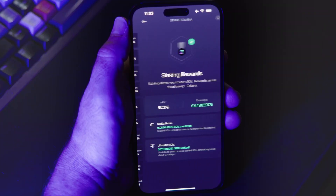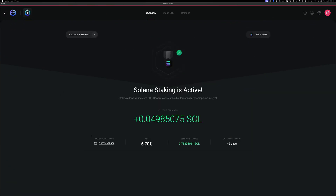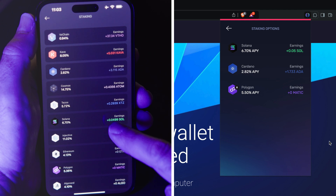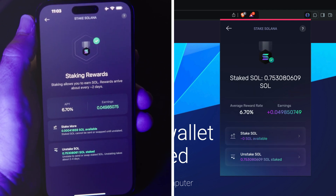Now let's learn how to check how many SOL rewards you've earned — first with the Exodus mobile app, Exodus Web3 app for Chrome and Brave, and then with the Exodus desktop app. First, open Exodus, then click on the profile icon and go to Staking, and click Solana. Once there, you'll be able to see the total amount of SOL rewards earned under Earnings.